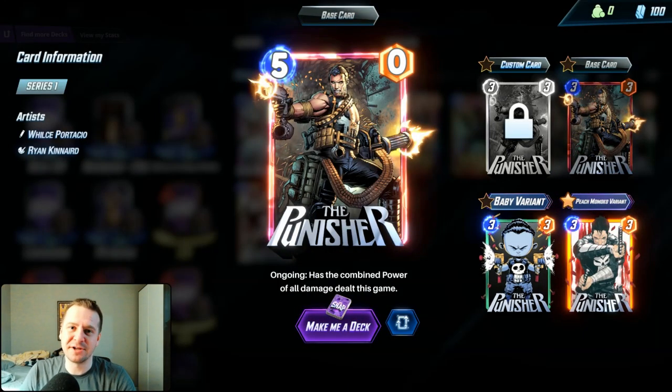Here's my pitch for a Punisher rework — this might be controversial. I envision this guy being the Affliction/Damage Dex version of Null, because he's the Punisher. Of course he enjoys seeing things being punished, so it makes a lot of sense for him to synergize with cards that punish or damage other cards. I have him as a 5-energy, 0-power card, and just like Null he's got the combined power — but in this case, of all damage dealt this game. I have him at 5-energy, but please let me know what you think in the comments. That might be a little crazy — maybe we'd need to put him up to 6, but I'm open to feedback. I think we can all agree that Punisher is way too iconic of a character for him to have a garbage ability and the garbage play rate he has now. This card needs some love, and I hope Second Dinner eventually addresses it somehow.